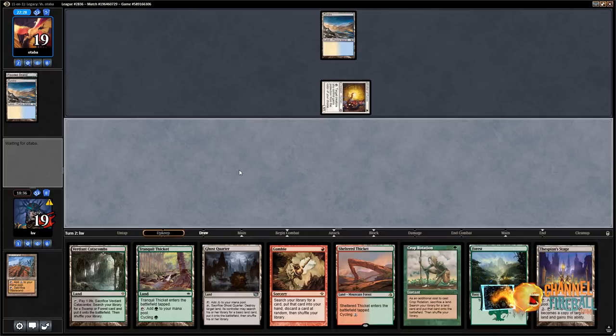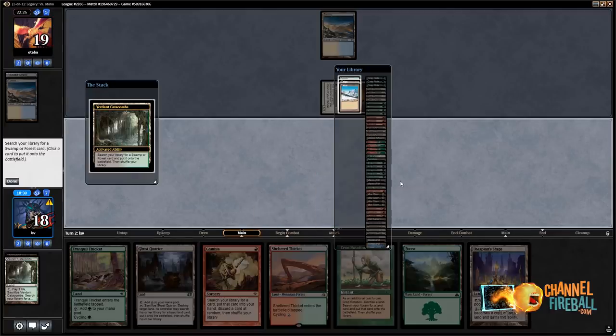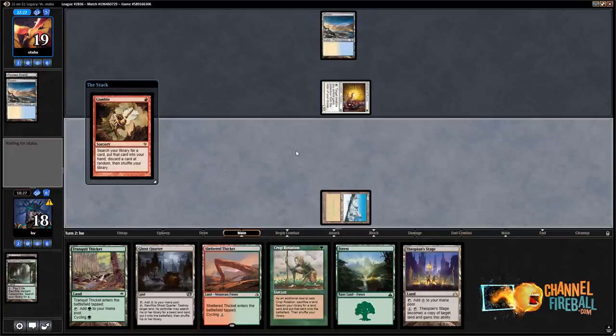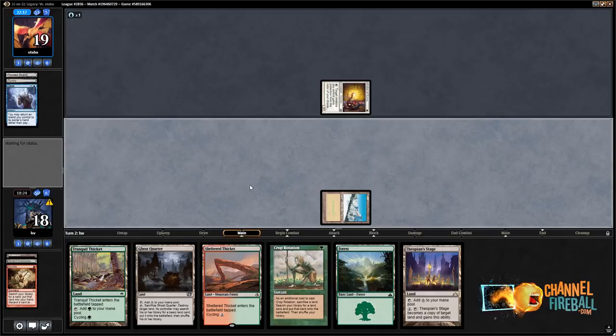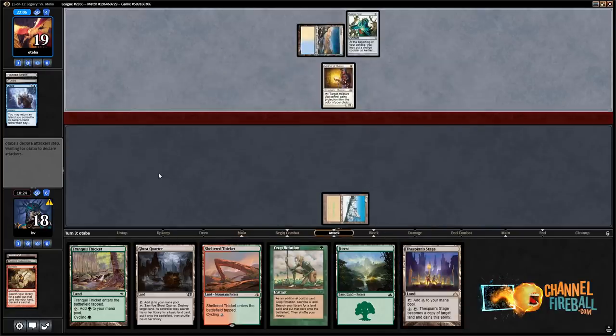I guess I could just Gamble now — this is fine, get Taiga, cast Gamble. Am I getting Spell Pierced? They're Brainstorming in response — Daze? Okay. Them getting set back a turn is also fine with me. I've got some cyclers so I can do some things, and I can at some point Crop Rotate. I'm also setting up a potentially fast Thespian Stage plus Dark Depths line, but all the islands — I don't really know what's going on over there yet.